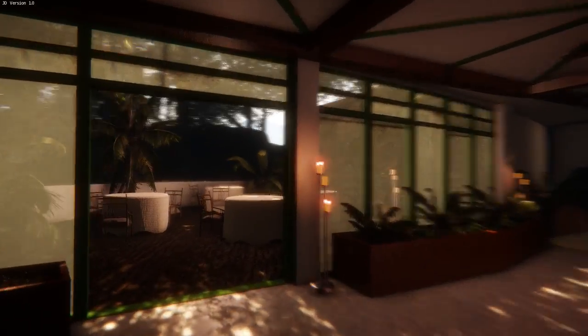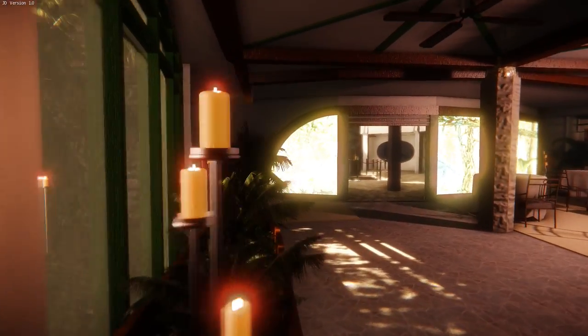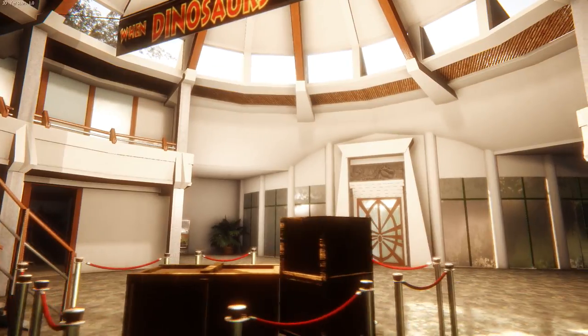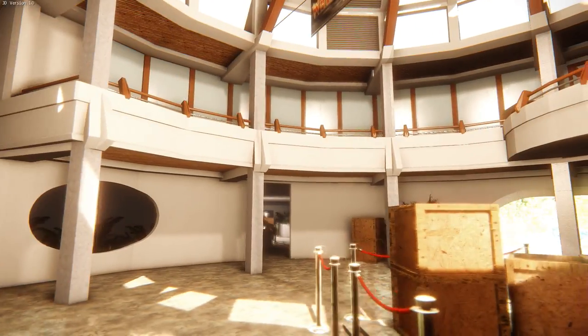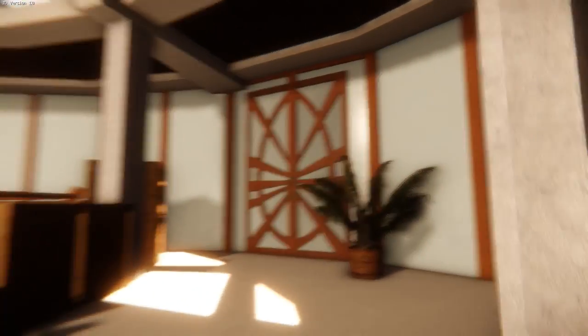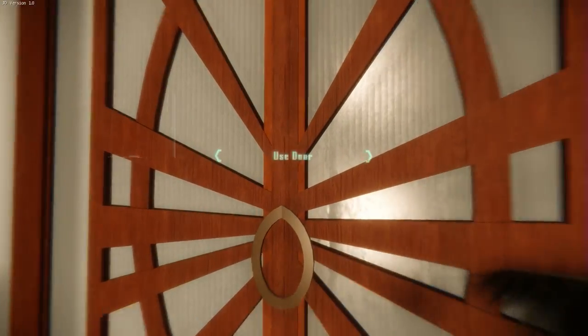That would have been cool. Does anybody know the actual canon layout of the Visitor Center? That would be cool to see. So we went in there and we've been in there, and that had the elevator. This brings back bad memories of the Sega CD game!